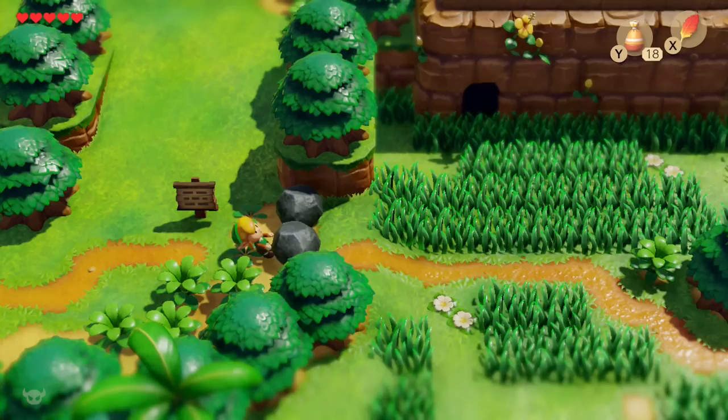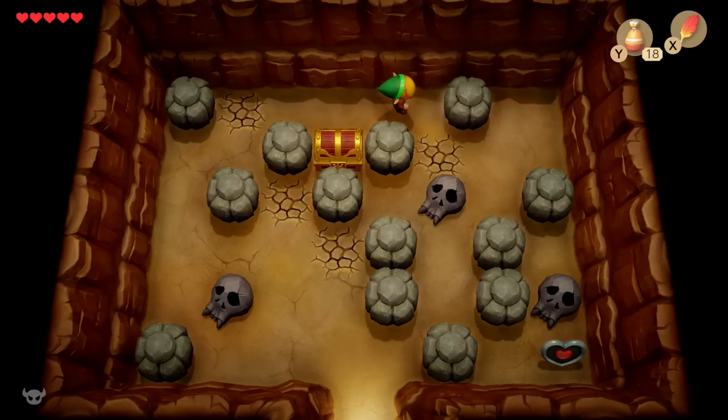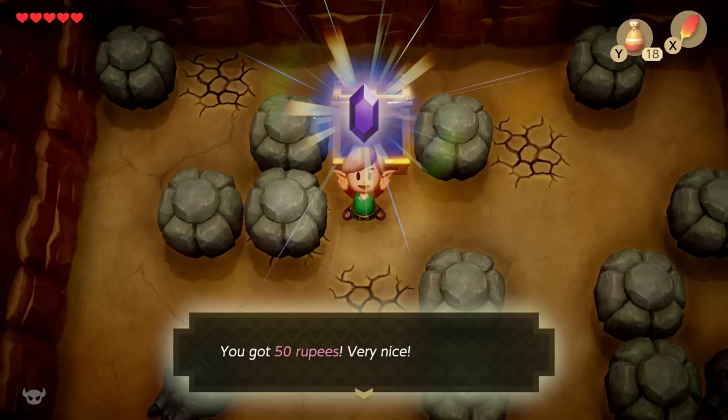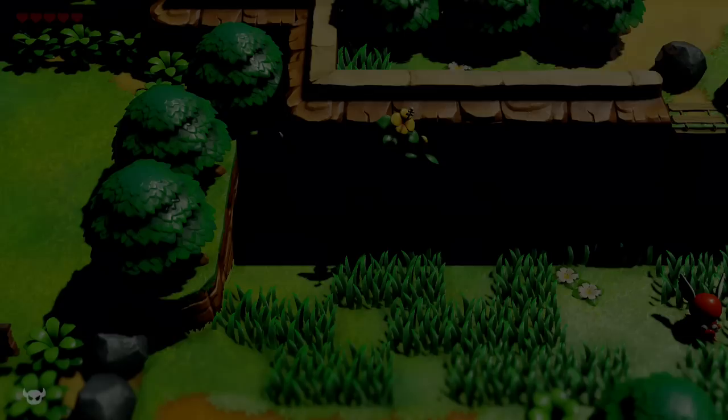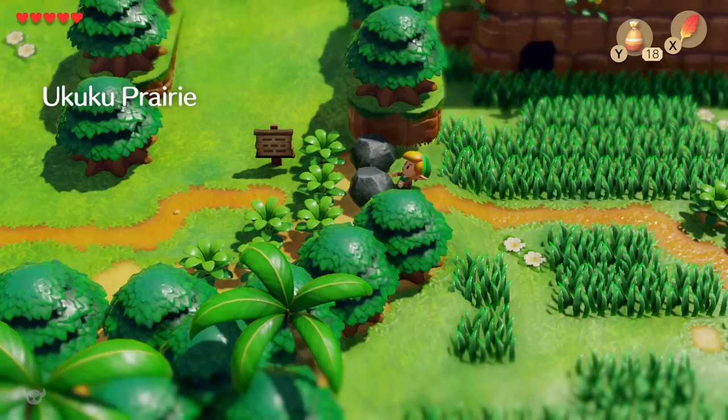Our next 50 rupees is just east of town in this cave right here. There is a heart piece here that's obtainable with the power bracelet, but I'm going to skip it. I'm focused on 50 rupees, so we're going to push this rock up, push the next one, and very importantly, kill these slimes before lifting up this skull. Then push over that rock and get our last 50. That's 150 rupees in just a couple of minutes, so by now you should have at least 220. We need 220 to play the trendy game at least once, and to buy bombs as well as a shovel.